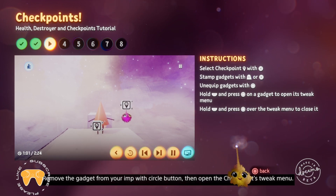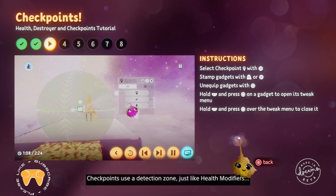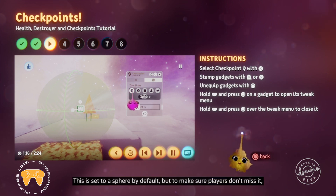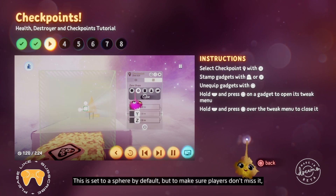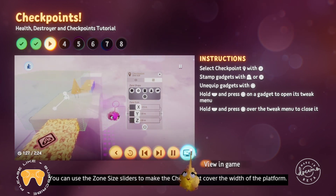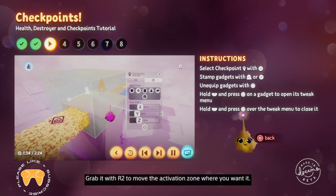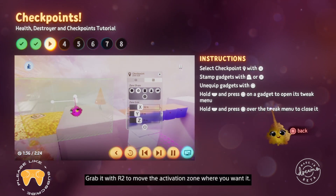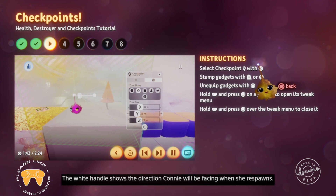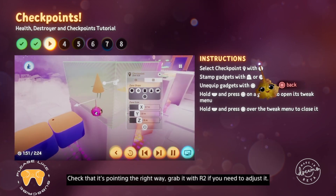Remove the gadget from your imp with Circle, then open the checkpoint's tweak menu. Checkpoints use a detection zone, just like health modifiers. So select the zone size tab from the menu. This is set to a sphere by default, but to make sure players don't miss it, let's change it to a cube. You can use the zone size sliders to make the checkpoint cover the width of the platform. Above the gadget, you'll see a white move gizmo. Grab it with R2 to move the activation zone where you want it, just make sure Connie can't miss it. The white handle shows the direction Connie will be facing when she respawns. Check that it's pointing the right way. Grab it with R2 if you need to adjust it.